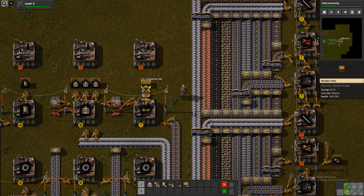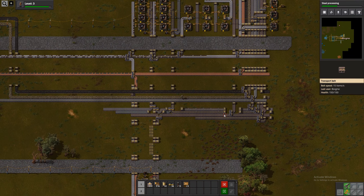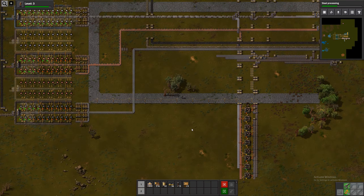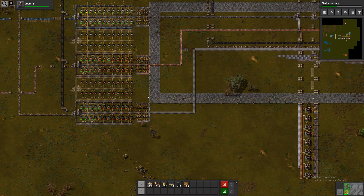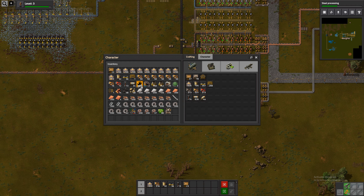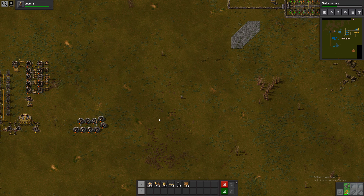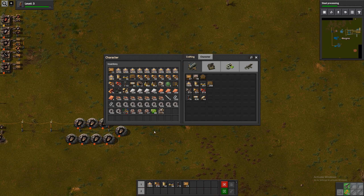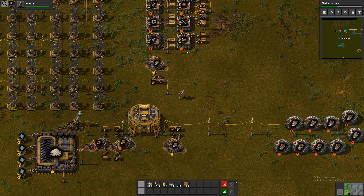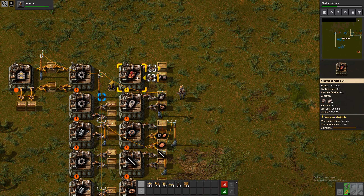With that, I think we need to go back and make sure that we're producing more red science so we can get our steel processing done, and then energy distribution research. Red science — this is so slow, why is that?